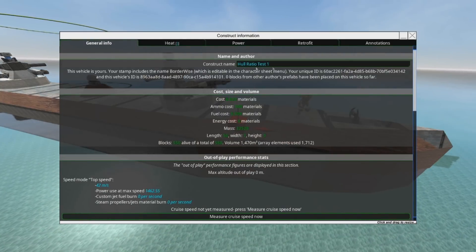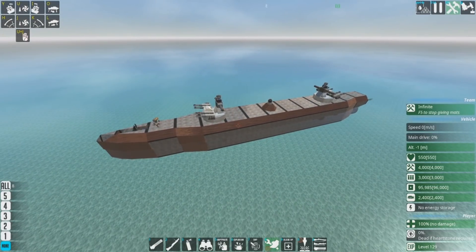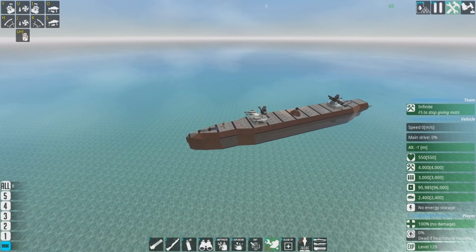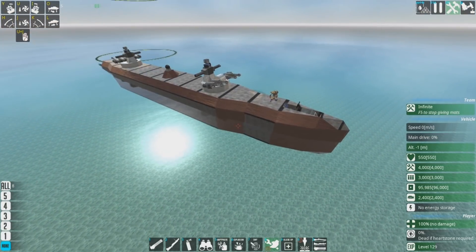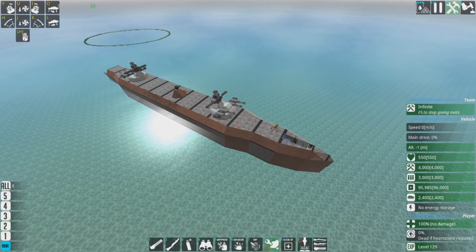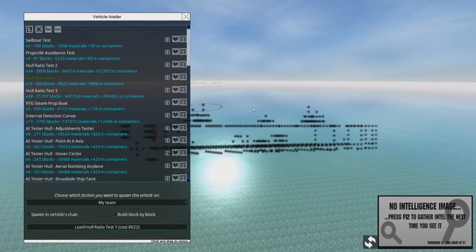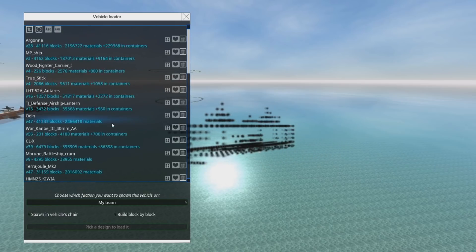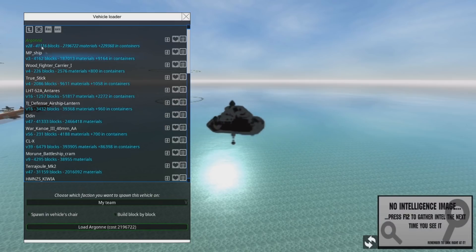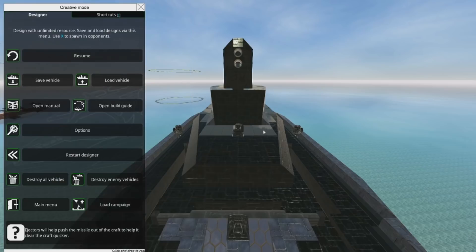This thing doesn't have a name - it's just called the Hull Ratio Test 1. The reason for that is I had a thought because one of the people in the Discord server - the BorderWise Hangout, link is in the description if you want to come hang out with us - shared a ship that is quite frankly the toughest thing I've ever seen. I'll spawn it in right now so you can see this nonsense I'm talking about. I call it nonsense - the thing worked far better than I expected. It's a workshop craft called the Lurker ALD MD.